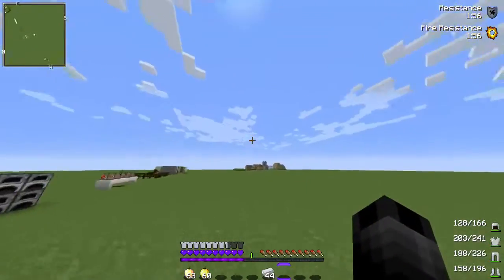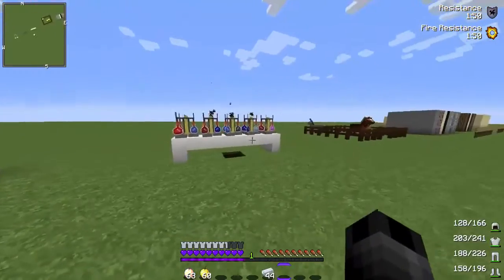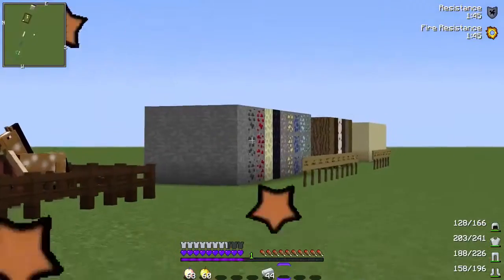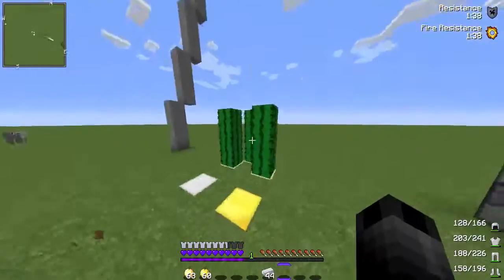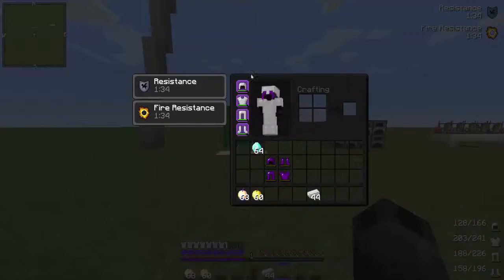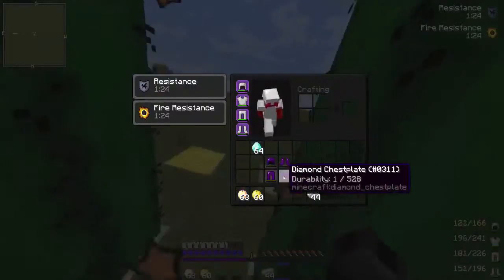Today I'm going to show you guys the fastest way to level up your MCMO points, like your acrobatics, repairing, salvaging, smelting — which is kind of useless in factions — brewing, taming, mining, woodcutting, and all that stuff. To start off, I've been going ahead and getting some of the repairing done. What you want to do is get a set of iron armor and some iron ingots, and just go stand by the cactus and let your armor drain to like one durability.